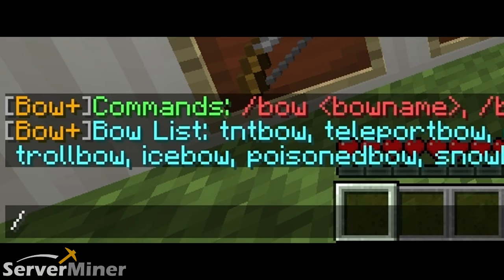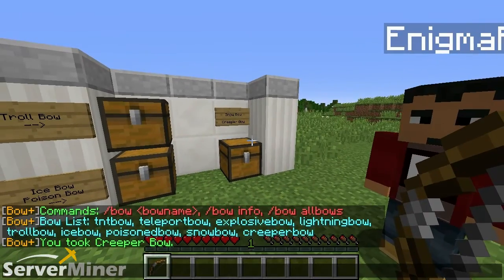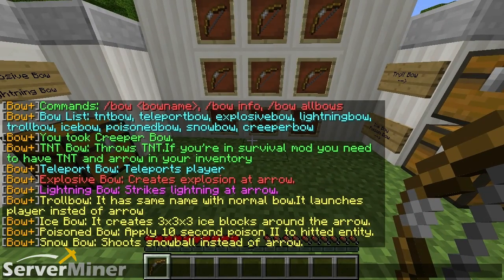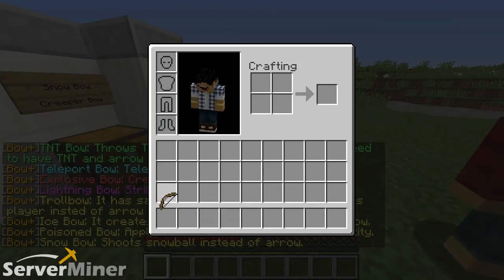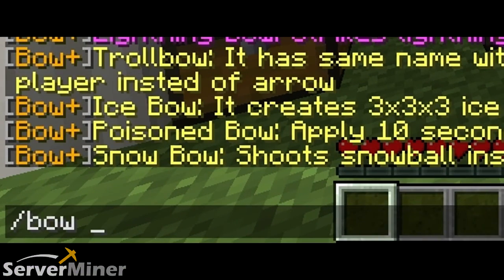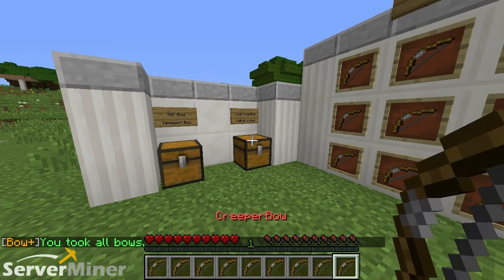You can get yourself a bow by typing in slash bow and the name of the bow itself. I'm going to go for the creeper bow like that, and you'll get yourself a creeper bow. If you want to see what any of these bows do, you can type in the command slash bow space info. This will give you the information on all the bows and what each one does, which is pretty cool. You can also get yourself every single kind of bow with one simple command: slash bow all bows. Right here, you get yourself each and every bow with ease.